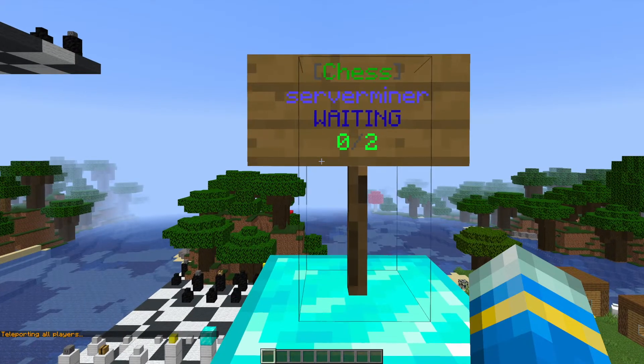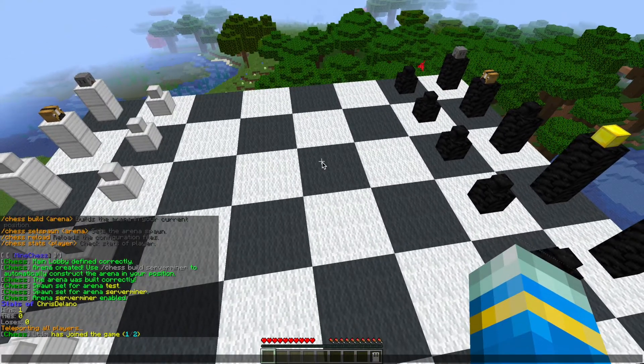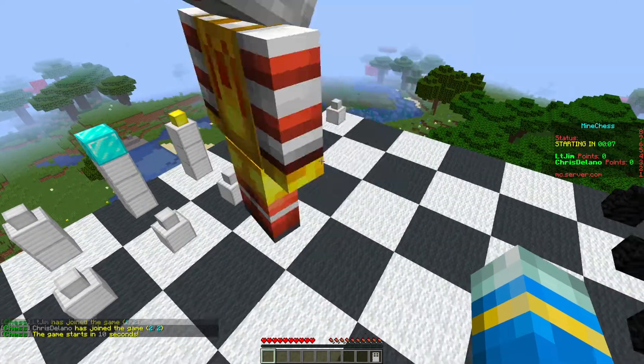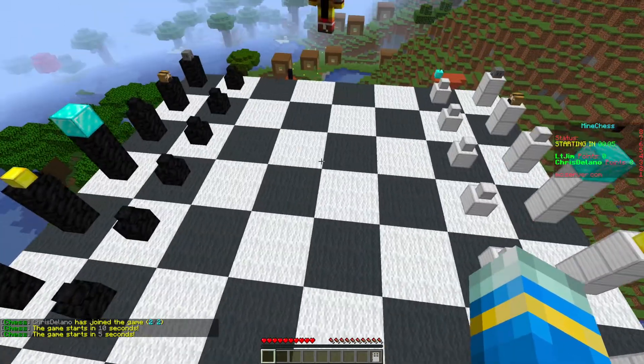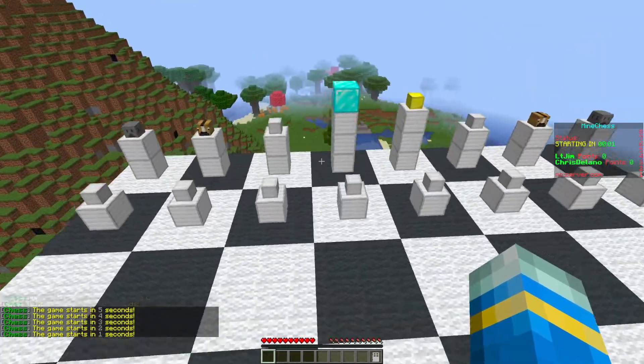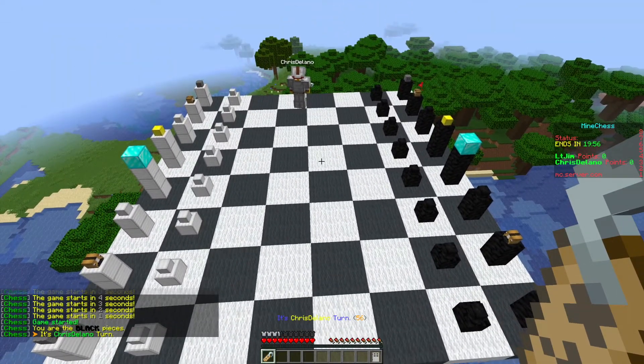If I teleport my other account here and right-click the sign, we jump into the game. You need two people for chess, and once the other account joins it's going to start in 10 seconds. There's a nice scoreboard on the right counting down and showing your points, and you can customize that in the config file.